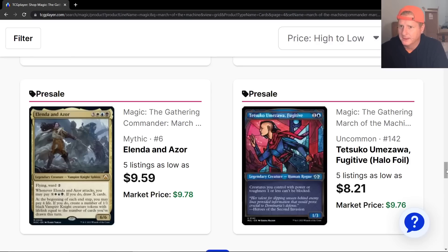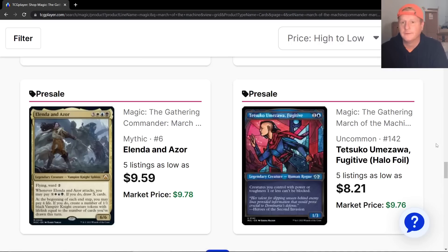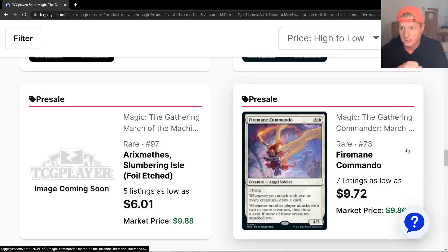A lot of these cards are just not going to be there. For example, Tetsuko. There are so many different variations and versions of cards — it's insanity. We're just going to go over the cards and where they're at. And some of these cards don't even have an image yet. Wow, the power level is very impressive.